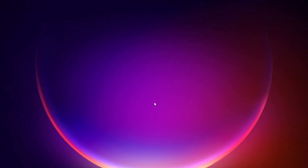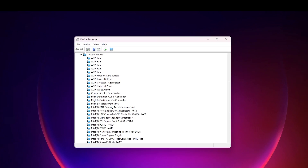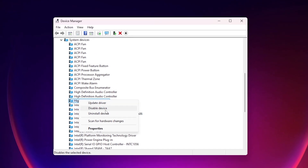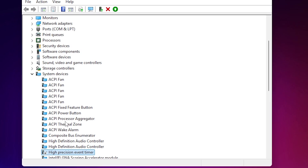Next, disable the High Precision Event Timer. Right-click the Windows Start icon and open Device Manager. Go to System Devices, expand the dropdown, and find High Precision Event Timer. Right-click it and disable the device — click Yes to confirm. Note: some users may get a blue screen, in which case you can re-enable it via Safe Mode. For most users it is safe and helps improve CPU performance.